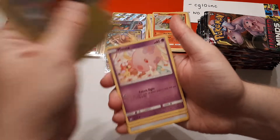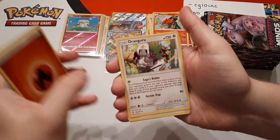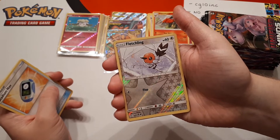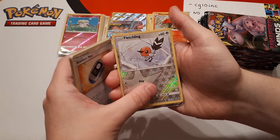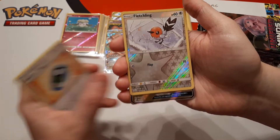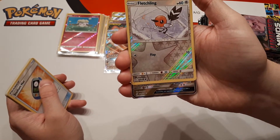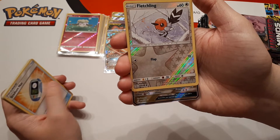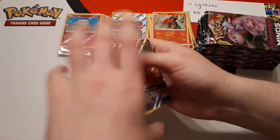Dwebble, Munna, Pikachu, Fire Energy, Oranguru, Weakness Guard Energy, Poké Gear. Fletchling is the reverse and the rare... okay, I think I know what this is. I thought it was a Raichu and Alolan Raichu, no — I think it's Dragonite Full Art. Could be. Yes! It's Dragonite Full Art! Wow.